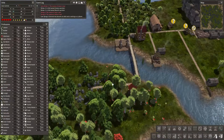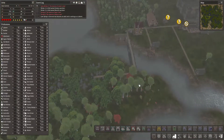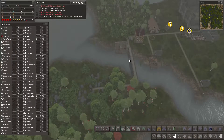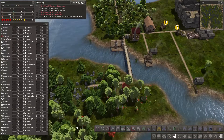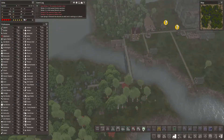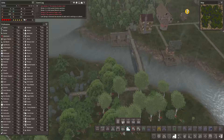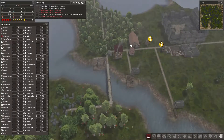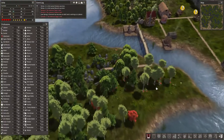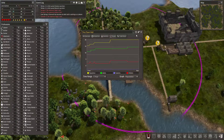We need trading to get going. What that really means is we need the town to get bigger. Because once you get to like 100 or 150, the frequency of traders coming and the amount that they have is a lot more — it'll just be way better once we can actually do that. Our population — we're up to 20, but we're kind of plateaued a little bit.